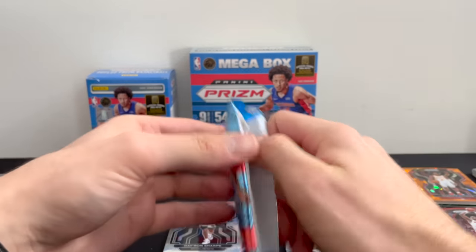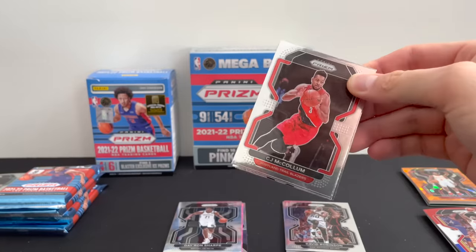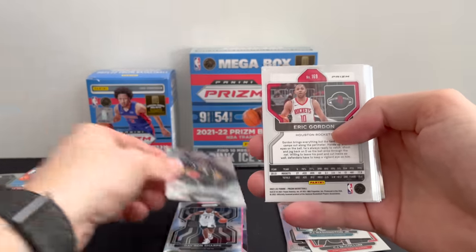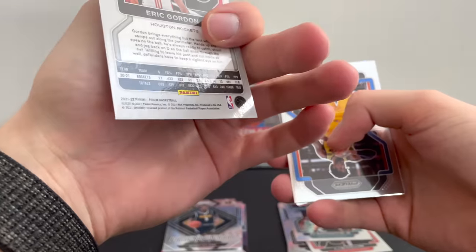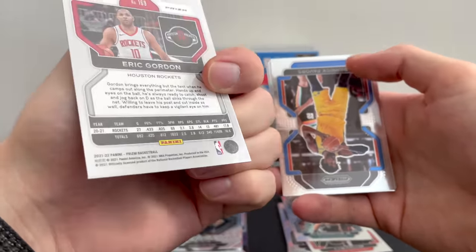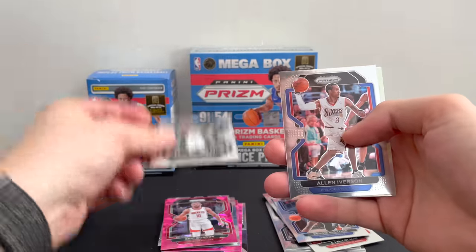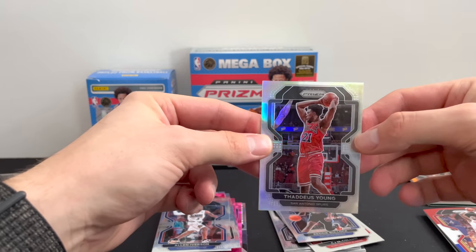Five more packs to go. CJ McCollum, PJ Washington Jr., looks like a rookie — Bones Hyland — a pink Eric Gordon. Wow, they really had me for a second. Derek Favors, Reggie Bullock, Joshua Primo rookie, Allen Iverson, and a silver Thaddeus Young. Nice.